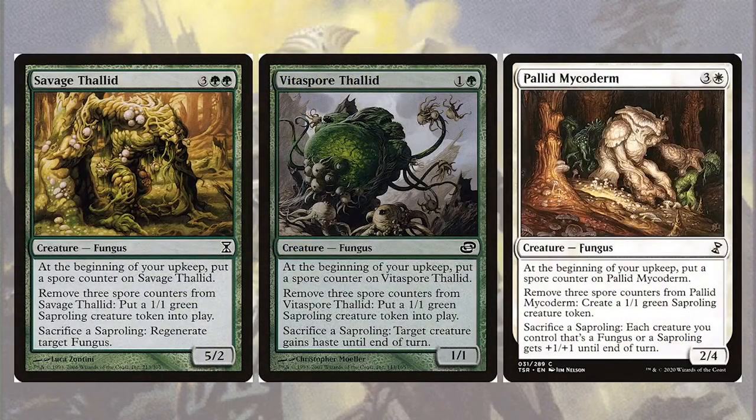Starting off with the small tokens, we're going to be taking advantage of an underutilized tribe in Magic: the Thallids. All of these fungus creatures have the following ability: at the beginning of your upkeep, put a spore counter on this creature; remove three spore counters to create a 1/1 Saproling creature token. These creatures will be slowly popping out Saprolings over and over during the course of the game, and PDH games are usually slow enough that we can really utilize their potential. They often have other abilities based off of sacrificing those Saprolings. Savage Thallid can regenerate any fungus, Vitaspore Thallid can give a creature haste, and Pallid Mycoderm can pump our whole Saproling and fungus team.